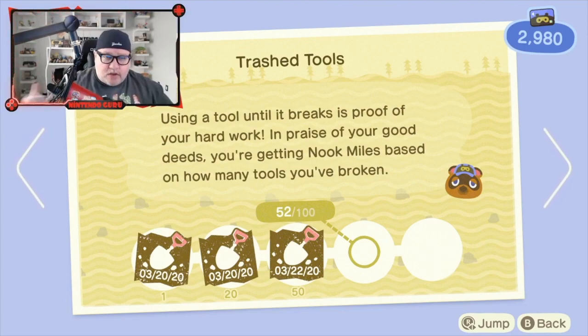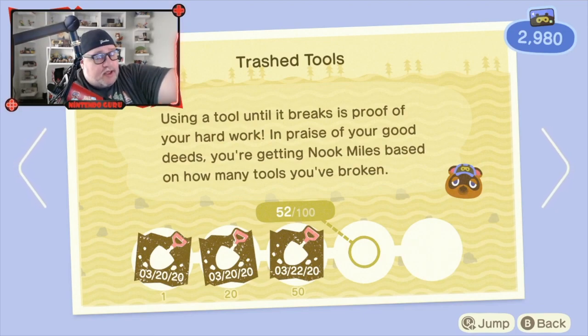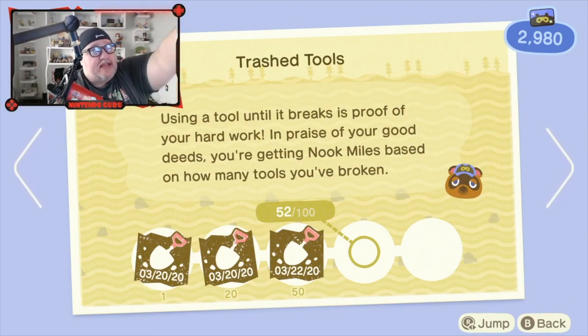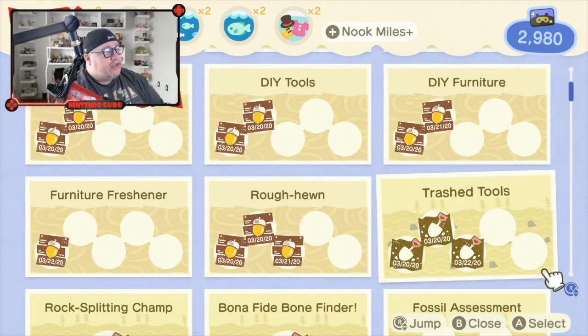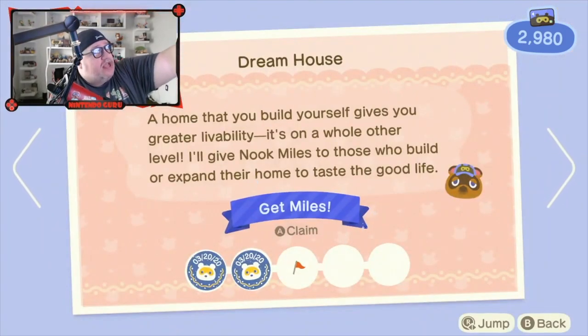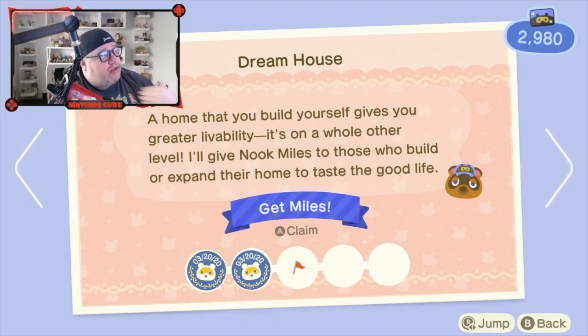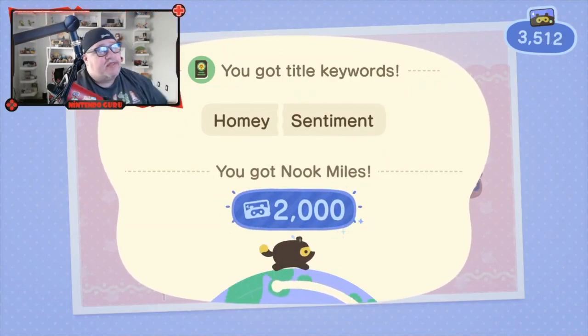Right now I need another hundred tools to break — I've broken 52 tools so far. When I hit a hundred, it'll give me a set amount of Nook Miles, which you can see accumulate in the top right-hand corner. For example, 'Dreamhouse' — I can earn Miles for upgrading my home. I've done five upgrades, and clicking it gives me 2,000 Nook Miles. Press A, the miles move over — done.